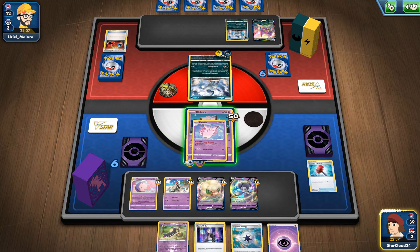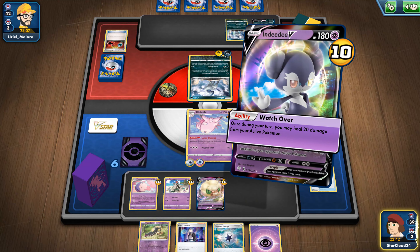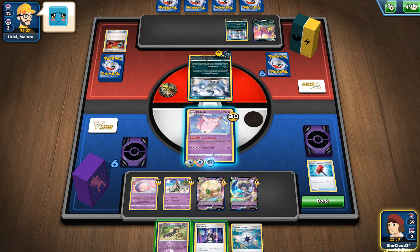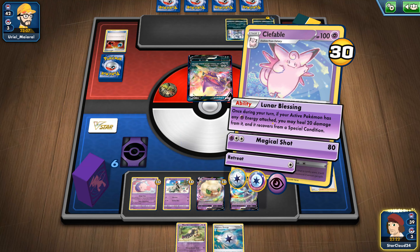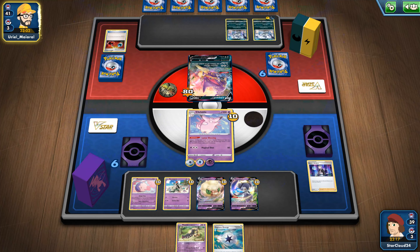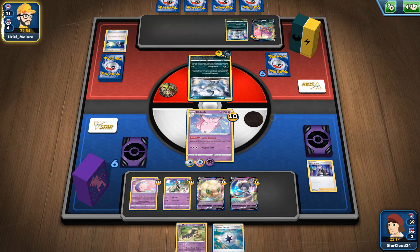Let's evolve ourselves — it's gonna do 70 more damage, 120 total. Yeah, that's way too much. So what we'll do — we can't use our ability when we're in the active, I have to use him elsewhere. Let's bring him out — he has a one or two cost. Lose Lunar Blessing and Magical Shot. That was a great move, so he will kill our Clefable.